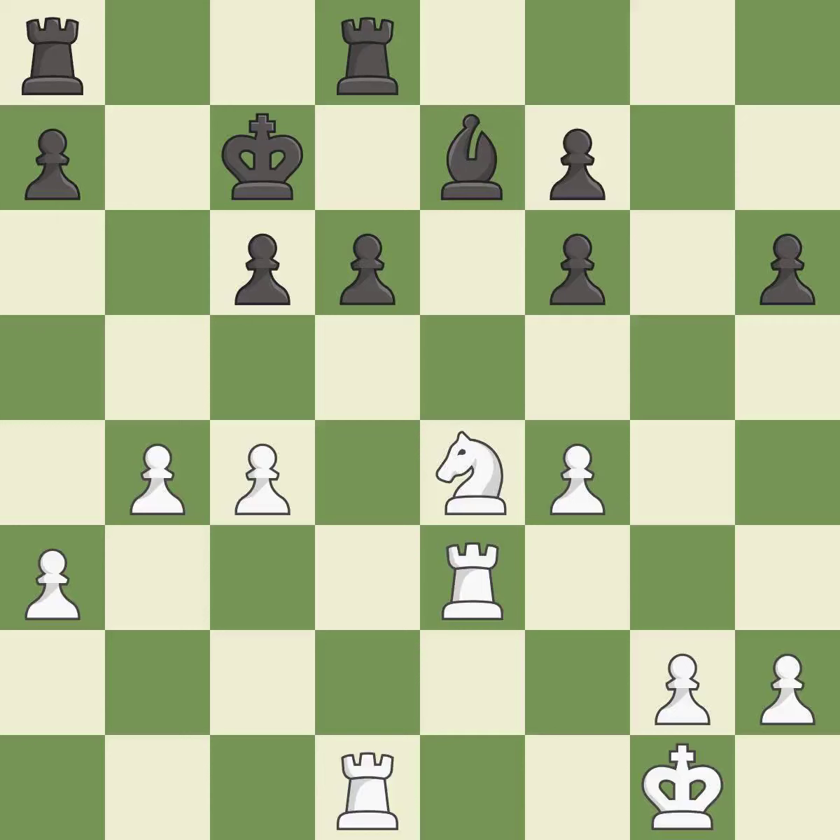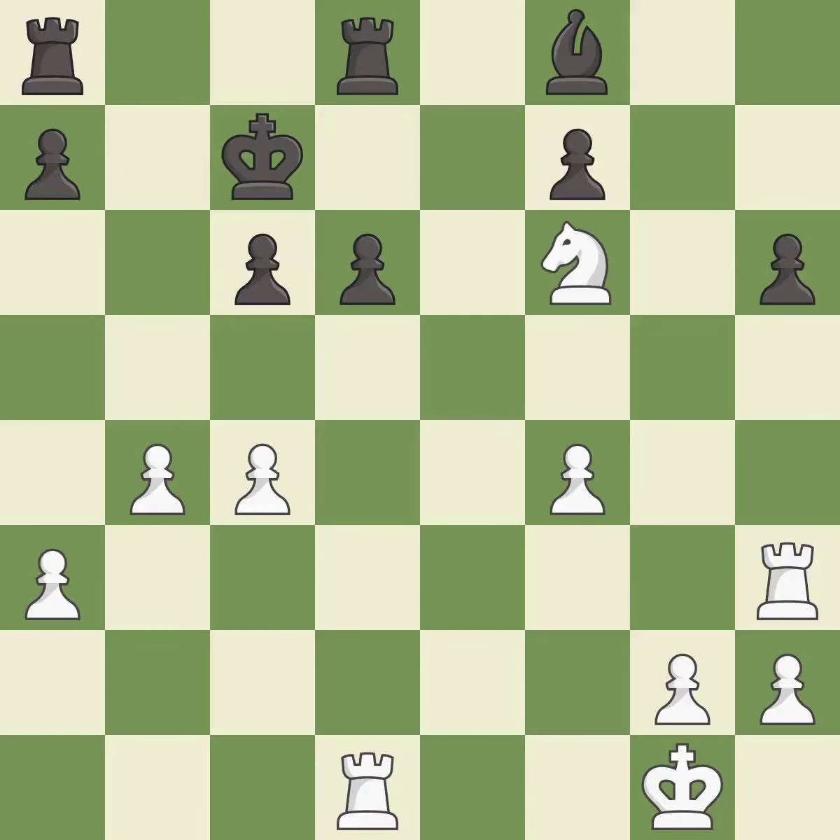This develops a rook off its starting square, getting it into the action — it is good. Only one move worked there, and this wasn't it — it is a mistake. There was only one good move in that position. This ignores an opportunity to threaten winning a knight — it is a miss. White still has an advantage, but they no longer have a winning position — it is an inaccuracy.